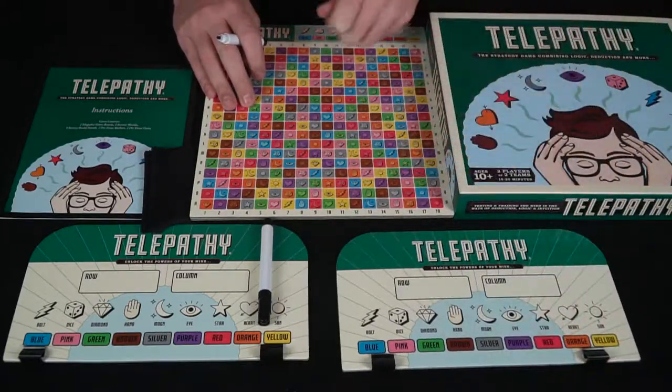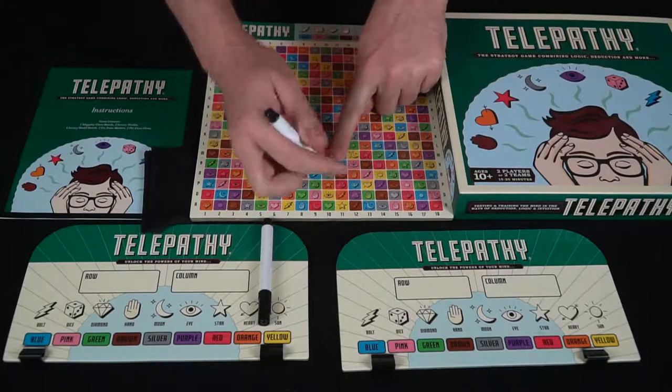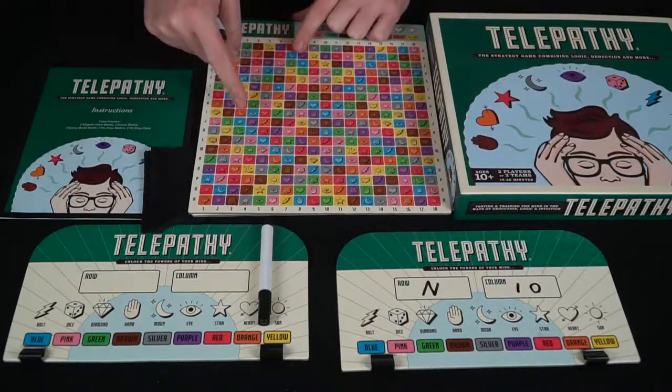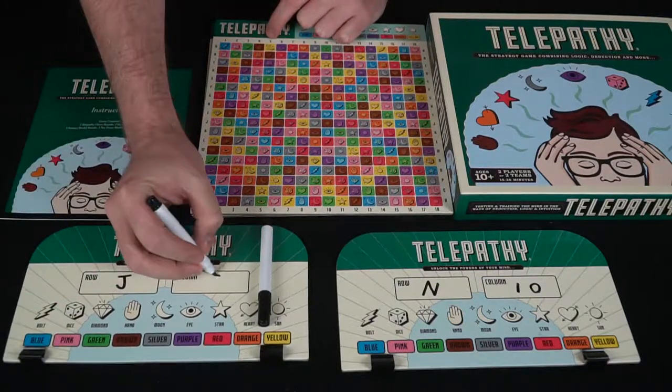They're going to go ahead and select a spot. So for this player, maybe he's going to select this one here, so he'd go ahead and write down N and 10. And this player is secretly going to look on their board and go ahead and write maybe J and 5.